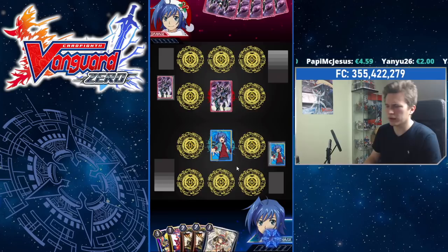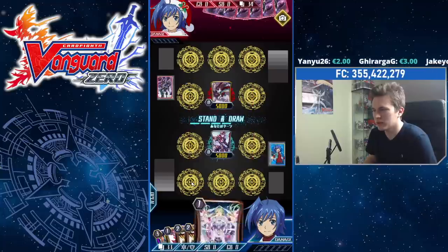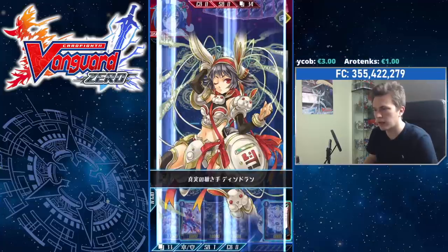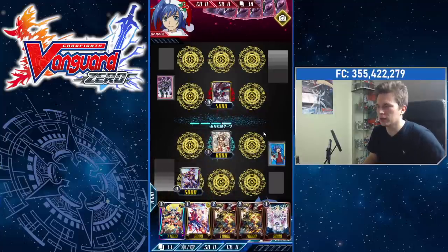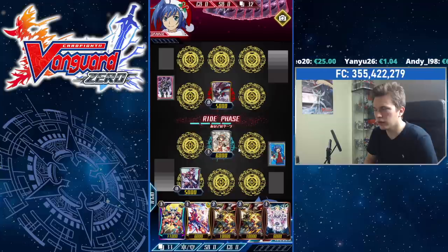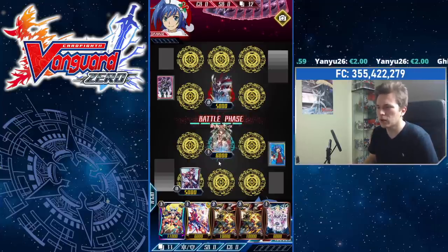For the second game, we put back two cards hoping for Gareth — we don't get it, and we ride the Dindrain, who is basically vanilla in hand since we can't put her back to deck outside of Pelennor. She's a very nostalgic card with cool artwork — Dindrain did some good work back in the Legion era. It looks like we're facing a VP farmer here, so we're actually going to pass this game and go to the next one.